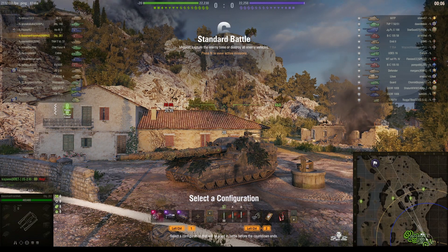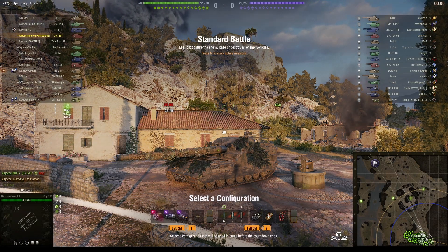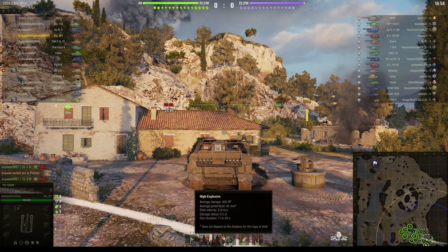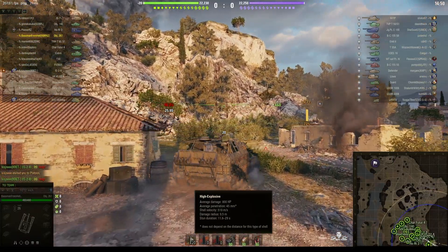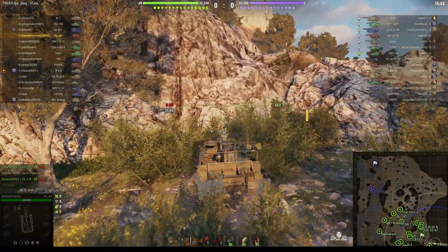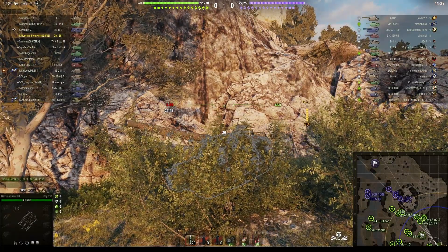He's about to send a lot of the enemy to Hell because this is one of his favorite spawns. The 18 centimeter howitzer is capable of doing 800 alpha, 45 millimeters of pen, and it's got a 9.5 meter burst radius with 11.5 to 29 seconds of stun. The standard reload is 30.68 but Bassman's got it down to 25.95.